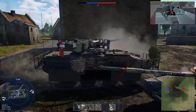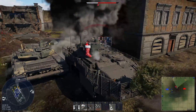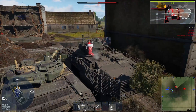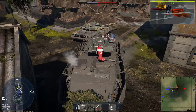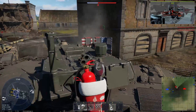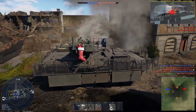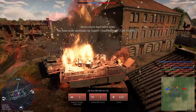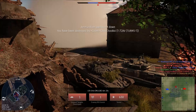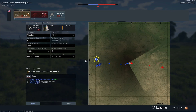I gotta go — I hear something. There he is. Nope. I should be dead from that. Got his gunner — that's okay. Need to go! That — how is he not dead? How is he not dead? I'm dead here. I have so many questions right now. There's three of them in total. How? Why do they not die? How do I live? Why?